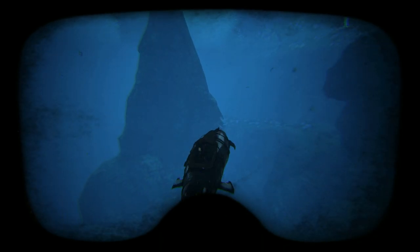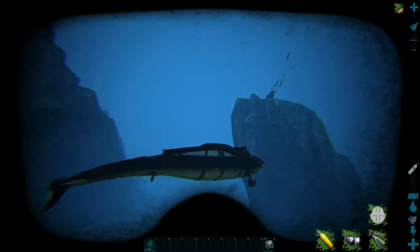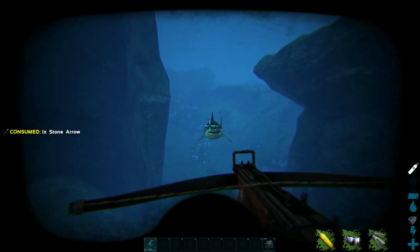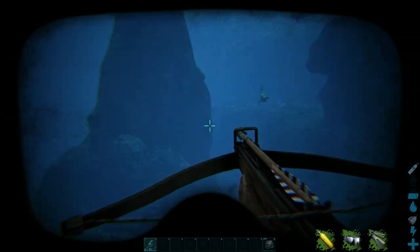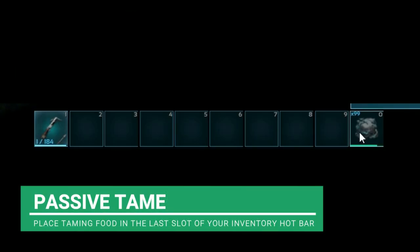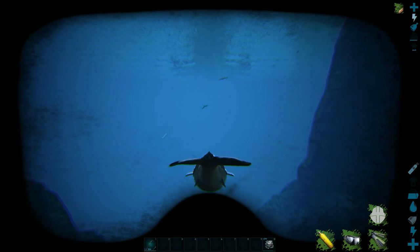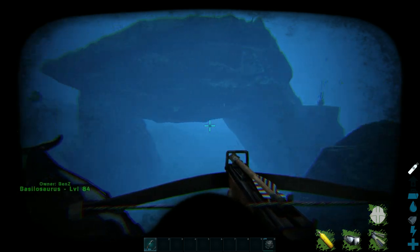We've sort of out-swum everything, and our Electrophorus are over here. There are a few Megs coming towards us. Let me take these Megs out — this is why I always bring a crossbow. The Megs might already have arrows inside them, so we don't always need to worry about refilling ammunition. The Electrophorus are a passive tame, believe it or not. We've got our biotoxins in the last slot of our inventory. What we need to do is approach them on our Basilosaurus and try to lure them, ideally one at a time, because too many of them is bad for business.